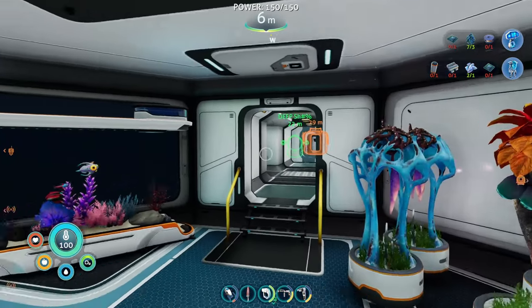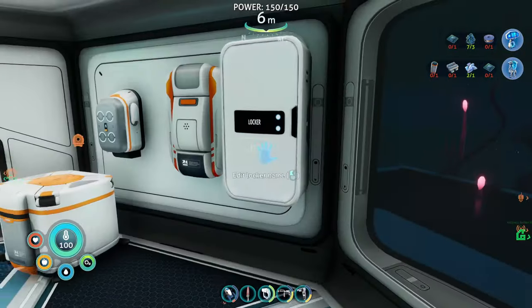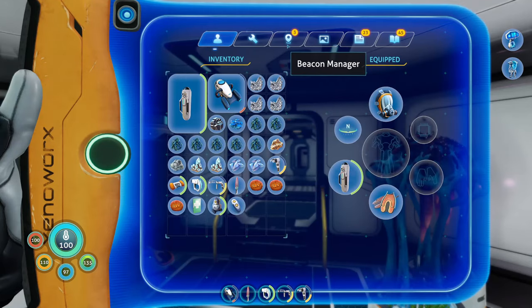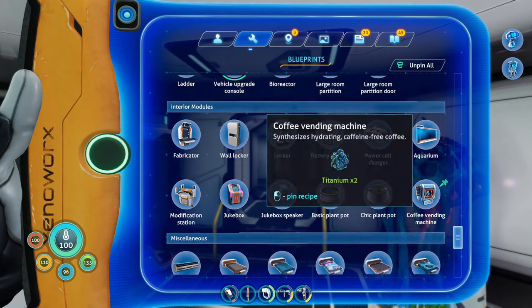Alrighty guys, welcome back to Subnautica Below Zero, where today we are hopefully going to be able to build a prawn suit along with one of these docking stations for it — the Moonpool, sorry, not docking station. Moonpool's the proper name.